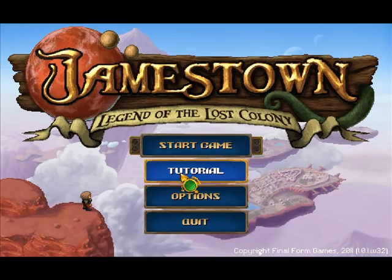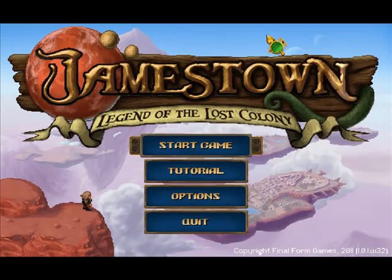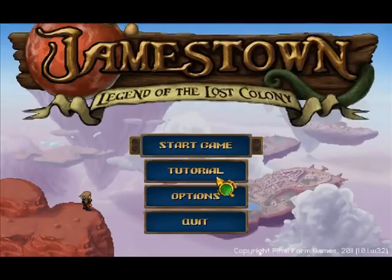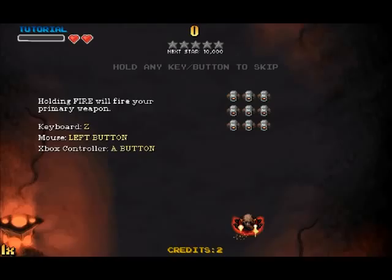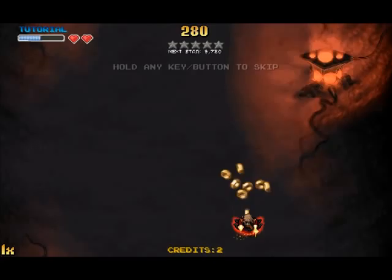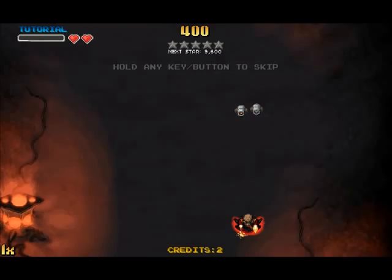Hi there guys. Playing this shmup set in some alternate 17th century. Instead of colonizing America, they colonized Mars. Let's have a quick look through the tutorial, because I've actually never been through it. So that's your guy at the bottom. You can fire to shoot your normal weapon — that's quite a standard spread. And if you press special, you use your secondary weapon, which is this beam. Kind of like focus and not focus, but not exactly.